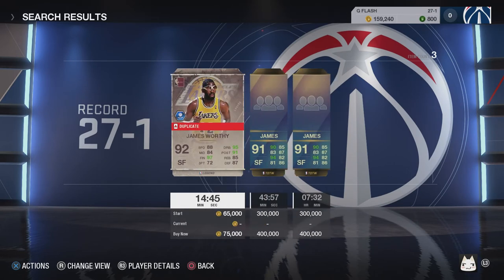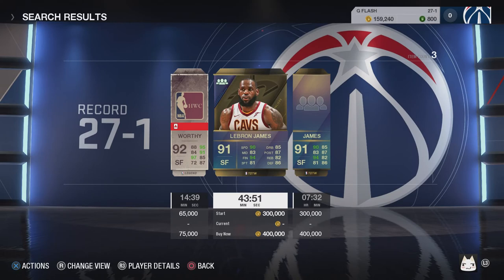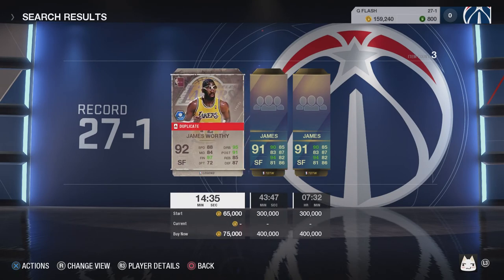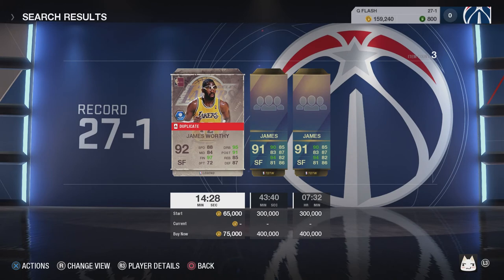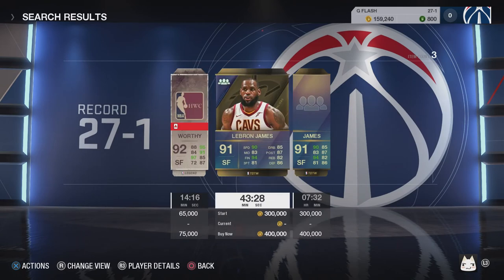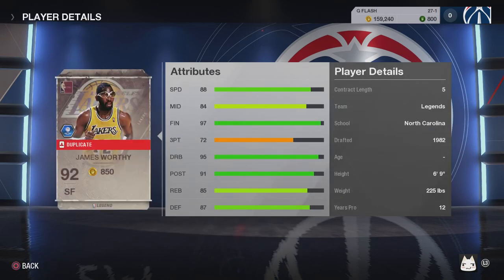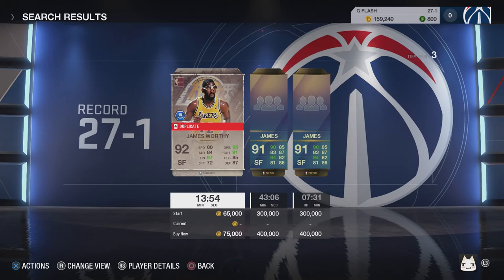I would honestly get James Worthy — LeBron James is just super expensive because you're paying for the name. Comparing stats: James Worthy has 88 speed vs. 90 for LeBron, 83 mid vs. 84, but finishing James Worthy is better by three points and he has the signature badge, which is very useful. For three-point shot LeBron is better, but dribbling James Worthy is in another class — 95 versus 85. Post-up and defensively and rebounding, James Worthy is winning. For half the price you can get James Worthy, and a lot of people are selling him to get Kevin Durant or LeBron.